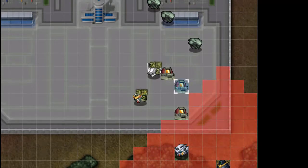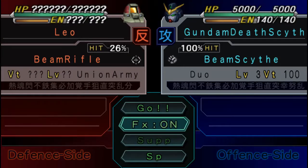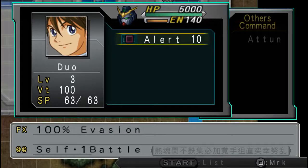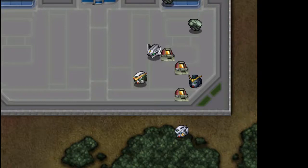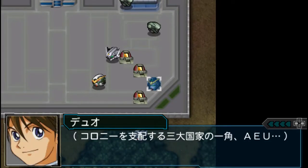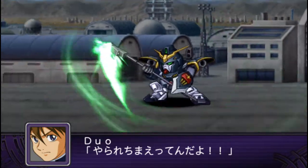Let's have a look at Duo doing stuff. Duo only has Alert as his current spirit — he doesn't have Focus, unfortunately. Which means he's unlikely to dodge things without Alert. He's not reliably dodgy right now.